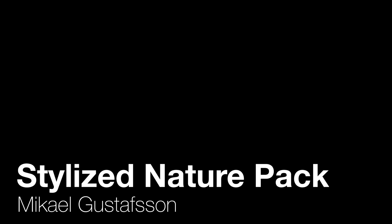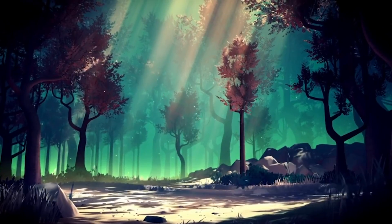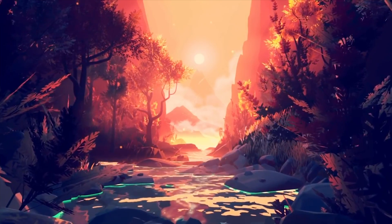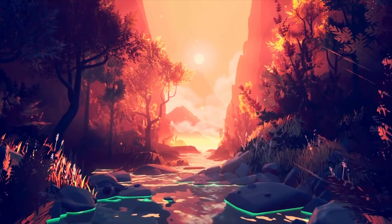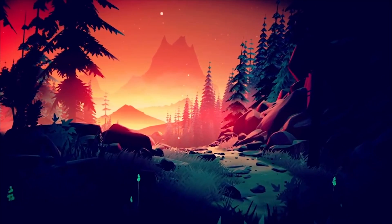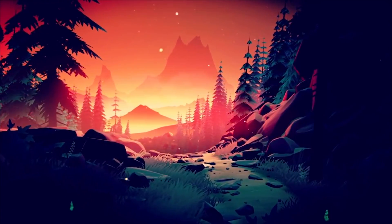Number fourteen: Stylized Nature Pack by Mikael Gustafsson. This is a high-quality nature pack for your stylized games. You also get a tutorial and a demo scene for a demonstration on how to use the assets in this pack. I've used this one for my speed level designs where I made a stylized level, and I've been very happy with the fact that each model is optimized enough to not reduce the performance of your game. So if you're working on a mobile game, I think it's not going to be a problem, and the models also look incredible.